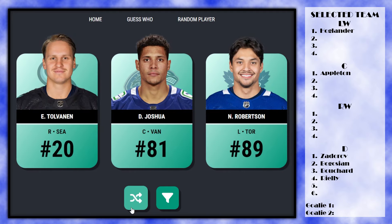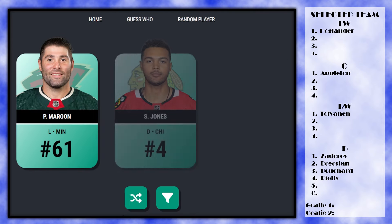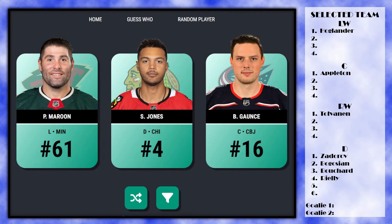Next up: Tolvanen, Dakota Joshua, and Nick Robertson. Love Nick Robertson, but he's not good enough in the game right now, so we'll take Tolvanen. Then Patty Maroon, Seth Jones, and Brandon Gust come up. Jones is probably a really good overall, so it's a weird strategy but let's take Jones.